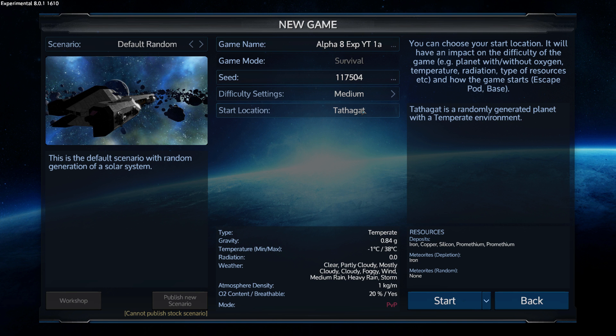G'day people, this is Monster Dad. Welcome to this Alpha 8 experimental branch playthrough. Last episode, episode 5, we went to the moon with our new SV build. I lost the game unfortunately after that, which is a bit of a shame, but it's experimental branch in Alpha - these things happen.